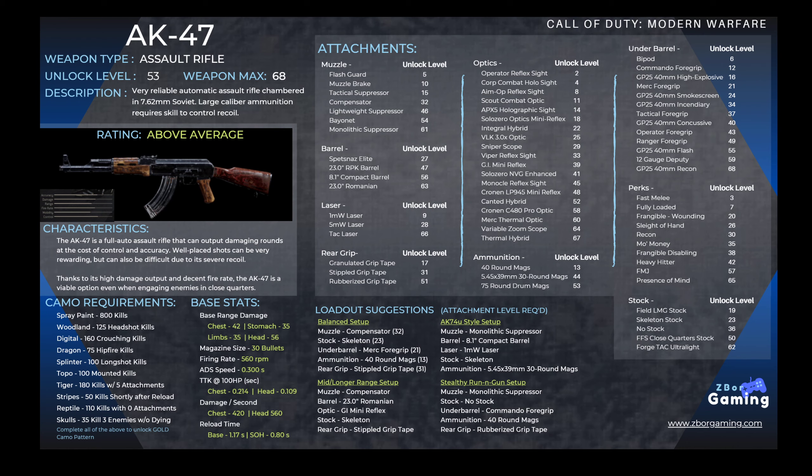As far as the camo requirements for the AK-47, it's standard across the Assault Rifle class and those requirements are in the bottom left. For the base stats, it does 56 damage to the head, 42 to the chest, and 35 to the stomach and limbs. It has a magazine size of 30 bullets and a fairly slow fire rate of 560 RPM, a 300-millisecond ADS speed, and a reload time of 1.17 seconds — or under a second at 0.8 with Sleight of Hand.